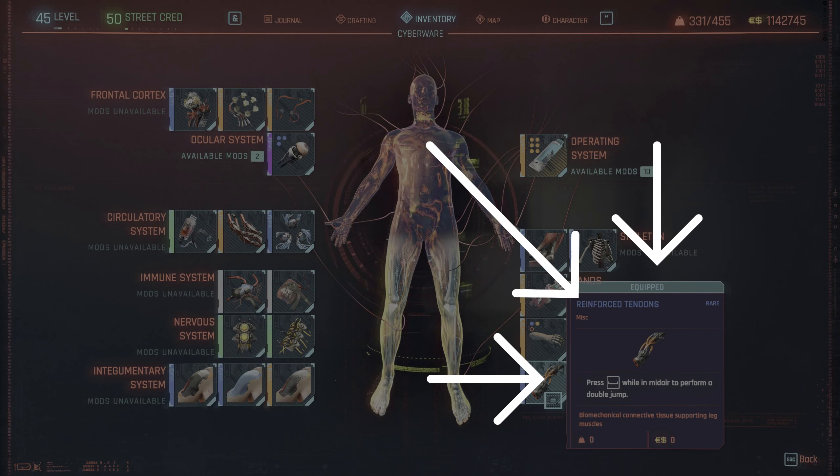First thing you gotta do is get the bike into the hospital in front of the cell door which you have to enter. I'm gonna speed up this process since it's very straightforward. Try to copy the position of the bike just like me.